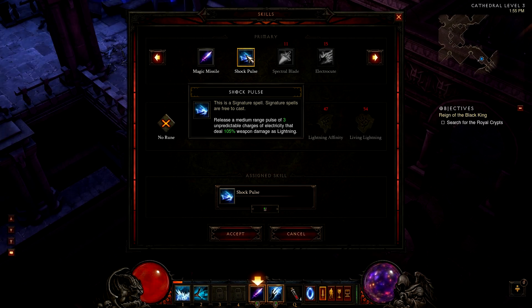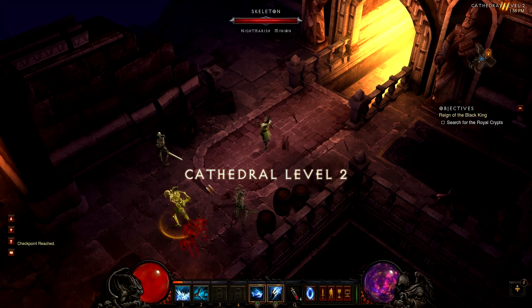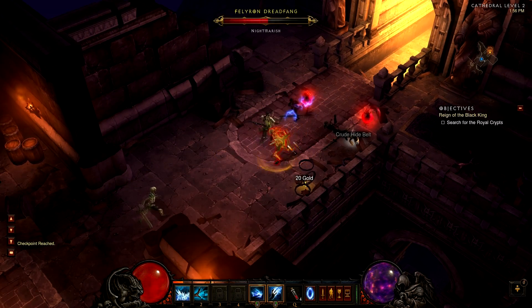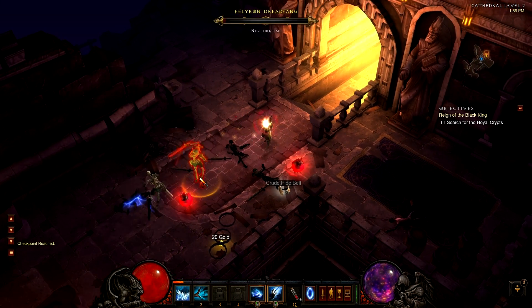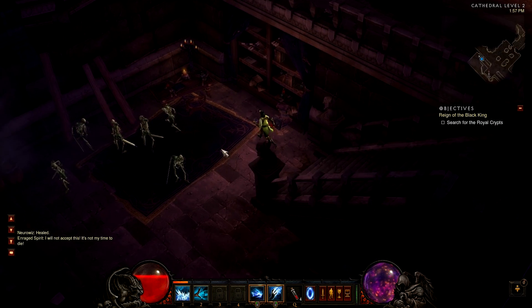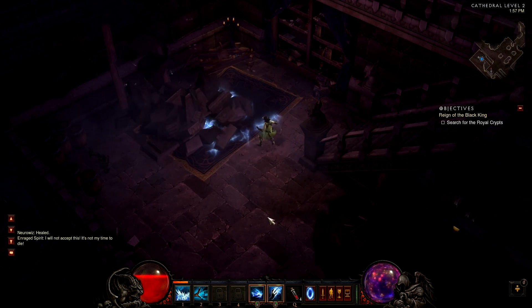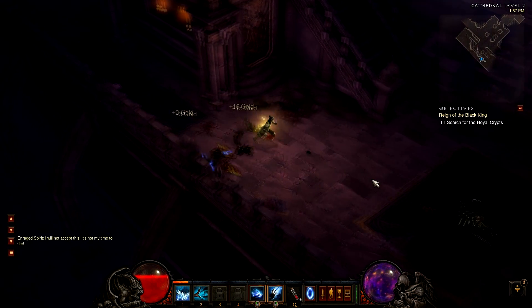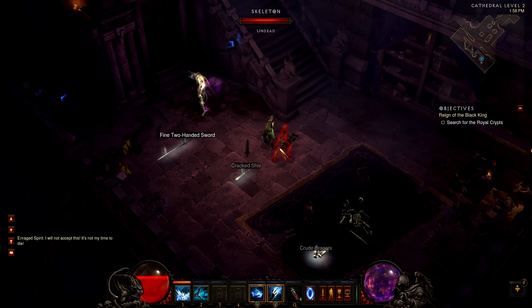Shock Pulse releases a medium range pulse of 3 unpredictable charges of electricity that deal 105% weapon damage as lightning. You snap your fingers and electricity comes out along the floor, randomly hitting your targets. Pretty fun ability to use. The rune for this is Explosive Bolts — slain enemies explode dealing 70% weapon damage to all other monsters in range. The explosion effect looks pretty awesome.